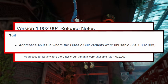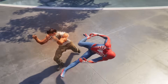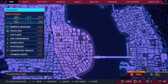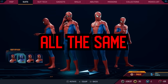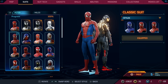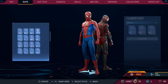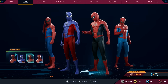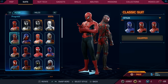And what does it read? Well, it addresses an issue where the classic suit variants were unusable. The last update of Marvel's Spider-Man 2 actually broke that particular suit where you were not able to utilize the color variants for that suit, which was obviously a bummer. Now for the people that were worried and said, oh, Insomniac is going to take 30 days to fix this — well, it took them less than a week to release a brand new patch and fix that issue.